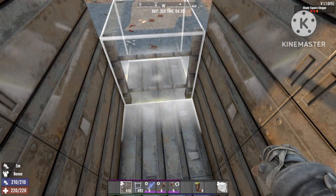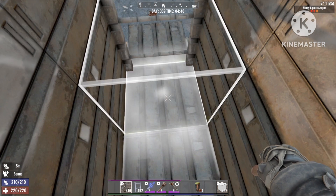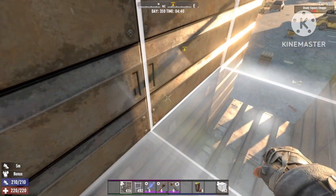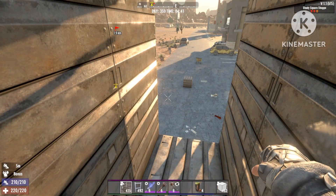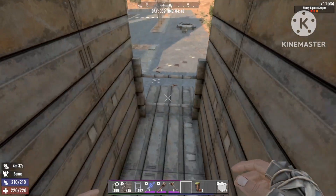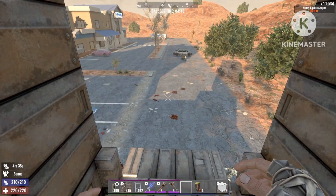Now you're just gonna take some scaffoldings, but remember the scaffoldings must be facing inwards, otherwise the zombies will climb on top. This is basically the build complete. The zombies will come up this side and it's a 64-zombie hold, so it's as good as it can get.